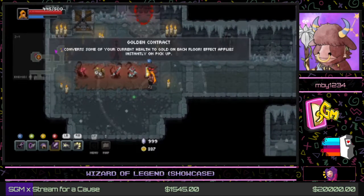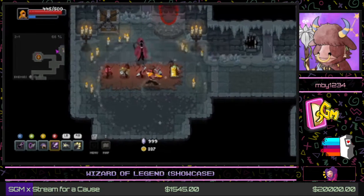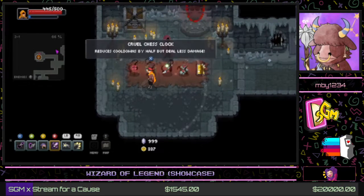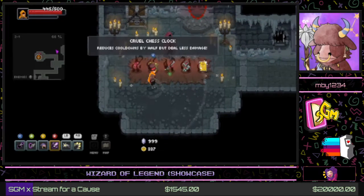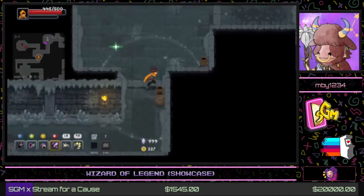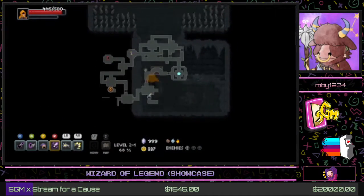Here we have a cursed item shop — not really a shop, but a place where we can pick up an item that gives a great boon but also a pretty big downside. Let's do this one: more crit chance, but enemies can also crit us more. Sounds like fun!